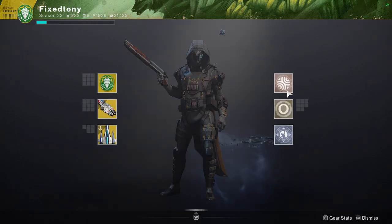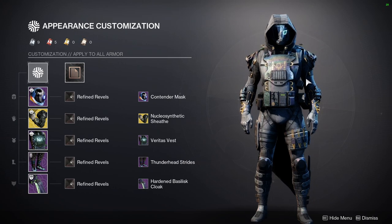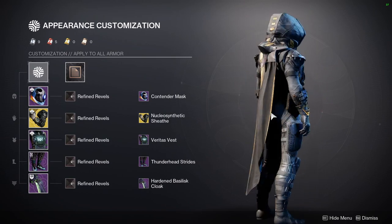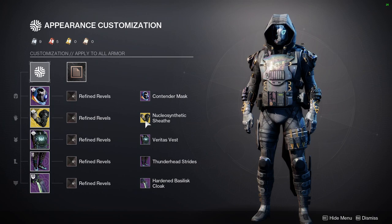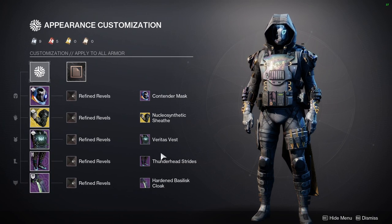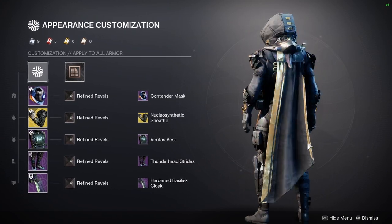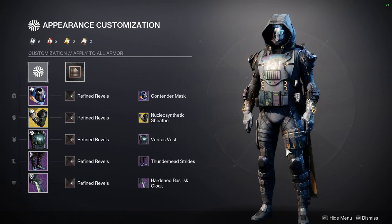Let's look at the fit for the video because I know people are going to ask. This is something I just did off the fly because I was getting tired of the old look. This is my techno tactical set — contender mask for the helmet, the nucleosynthetic sheath for Caliban's Hand, Veritas vest, Thunderhead strides, and the Hardened Basilisk cloak.